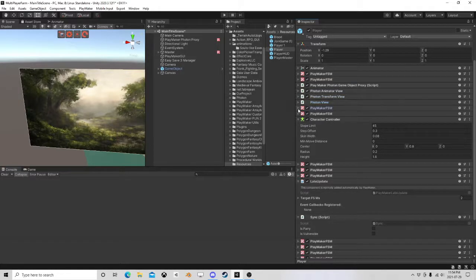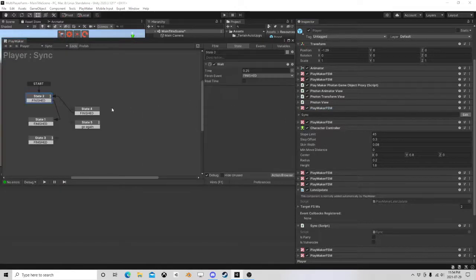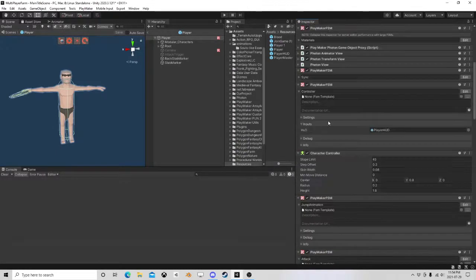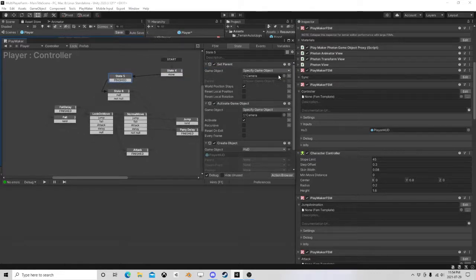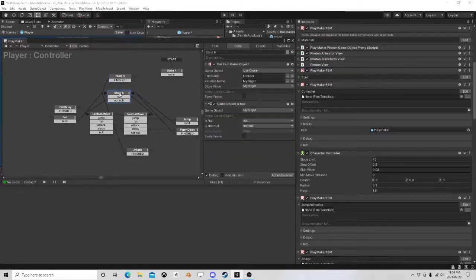I'm still doing a pile of work there. That was from the last video — I think I've changed the name of it. Anyways, I have my basic controller, and this one just checks if this is mine, then I set up my camera, unparent it, activate it. I also create a HUD, and then it just dives in and checks the logic. Then we go look over at my lock-on FSM, which we'll look at in a minute.